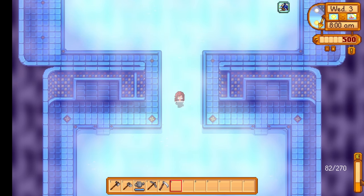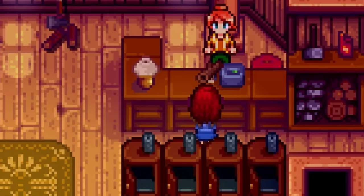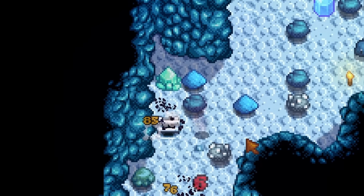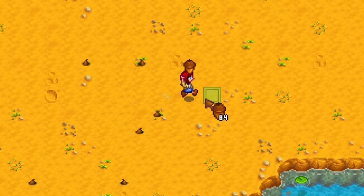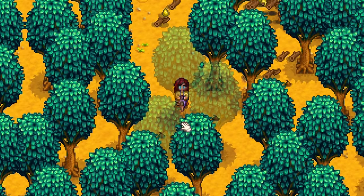The charcoal kiln doesn't get as much use as it should. This little device takes 10 pieces of wood and turns it into a single piece of coal. While the price is expensive, farming for wood is much easier than farming for coal in the mines. Just plant a crazy amount of trees and go on a merry deforestation adventure.